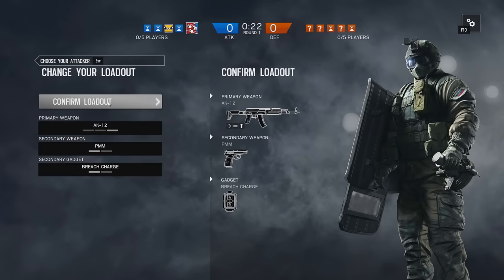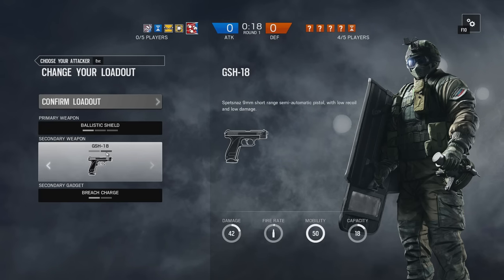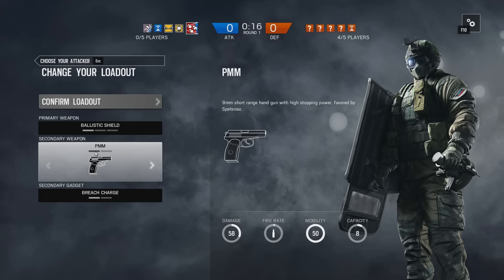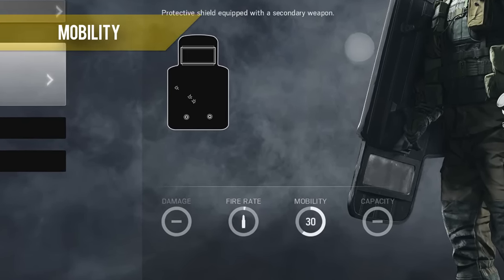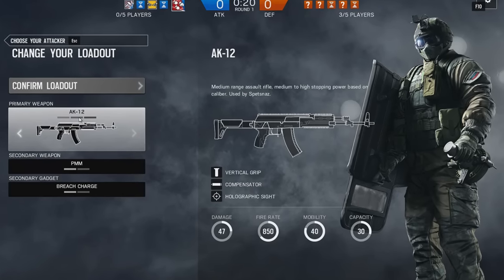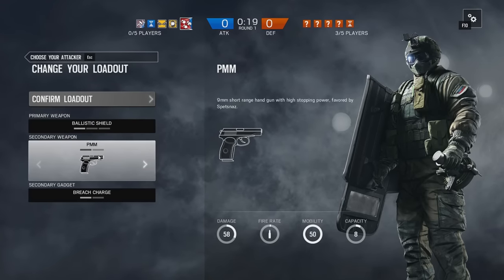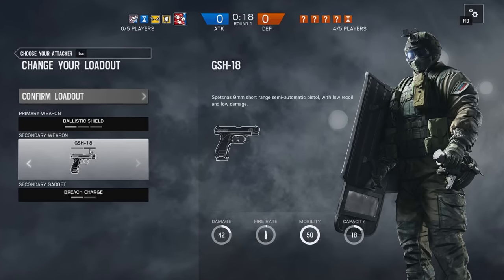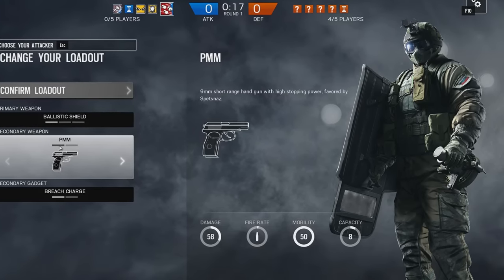Something else to keep in mind when selecting your weaponry and equipment for each operator: whichever primary you decide to pick will have an effect on your speed. With Fuse, if we take the shield our mobility drops to 30 because it's big and clunky. If we take the AK-12 it's 40. And if we take the pistol it's at the maximum of 50 and we'll be more mobile.